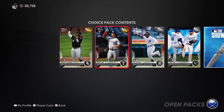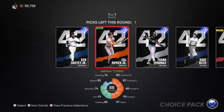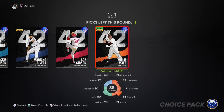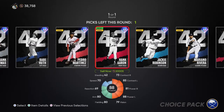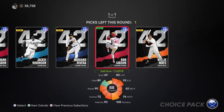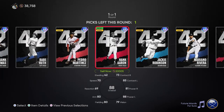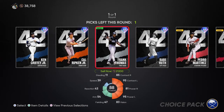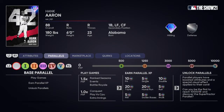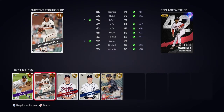Now we have Tops Now stuff and also our 42 pack. So let's go ahead and open our 42 pack. We have two of them. Here are your options: Griffey, Cal Ripken, Frank Thomas, Babe Ruth, Pedro Martinez, Hank Aaron, Jackie Robinson, Mariano Rivera, Bob Gibson, and Willie Mays. My choices are going to be Hank Aaron and Pedro Martinez. I think Pedro's going to be pretty nasty and I'm excited to use him. And Hank Aaron's new and I want to try him out. So we'll slot Pedro into the rotation.